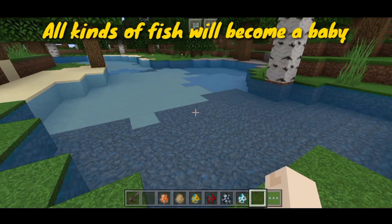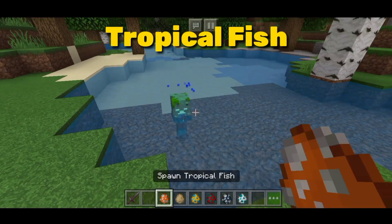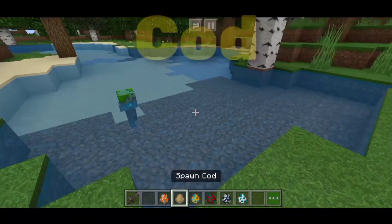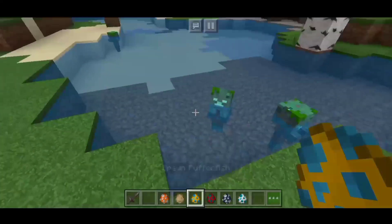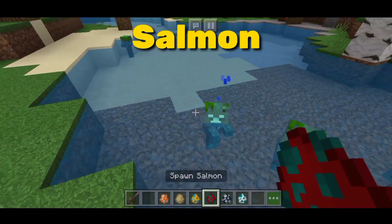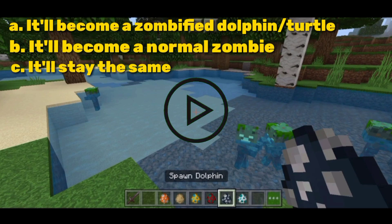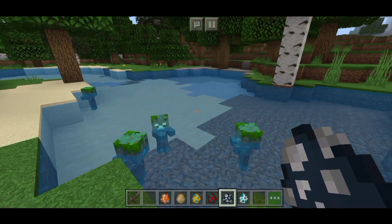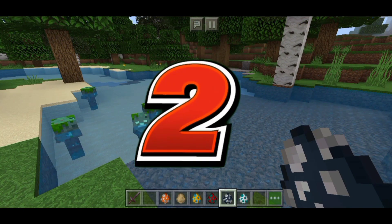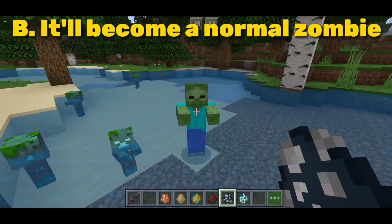All kinds of fish will become a baby drowned. What do you think will happen to the dolphin and turtle? The correct answer is B — they'll become a normal zombie.